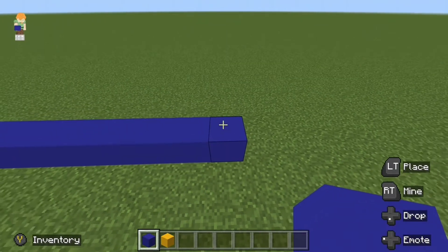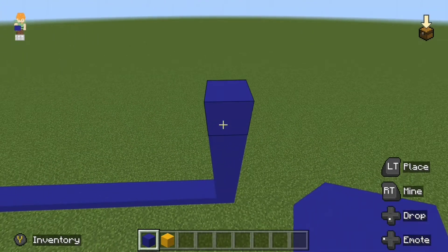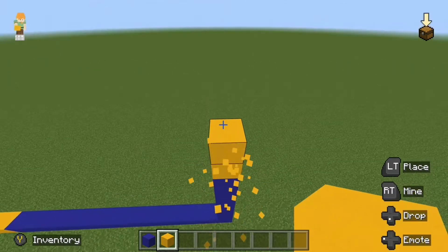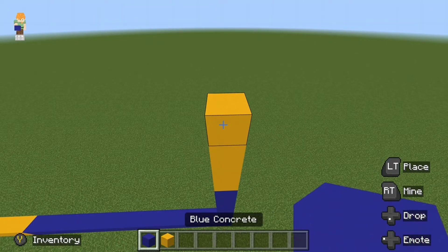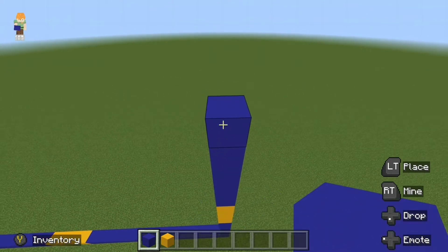Followed by six additional blocks on top of this block in blue concrete — one, two, three, four, five, six — followed by four blocks of yellow concrete — one, two, three, four — followed by seven blocks of blue concrete. One, two, three, four, five, six, seven.